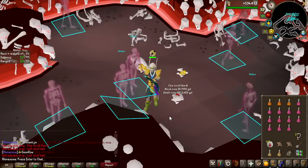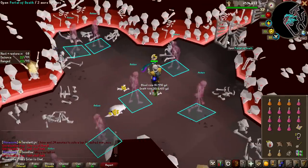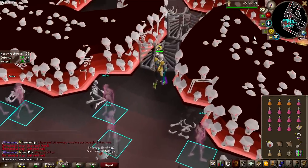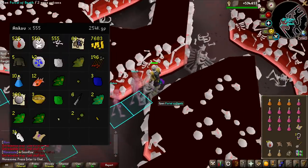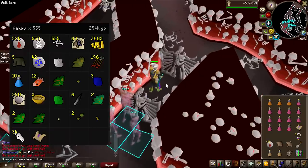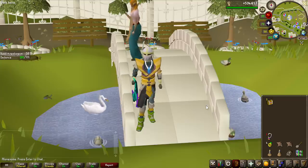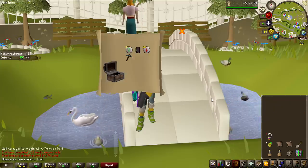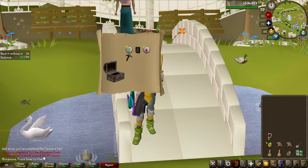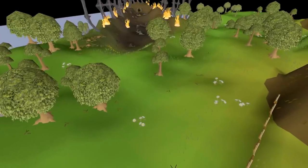That is the Hard Clue Scroll on the ground from Ankous — and definitely not as bad as the Medium Clue Scroll, even though this tier was higher. We did it in 555 KC, just slightly above the drop rate. This actually has a chance of giving me something good, so let's complete it. As long as we beat the Medium Clue Scroll reward, I'm happy. That is also terrible, but 37k — definitely better than the Medium at least.